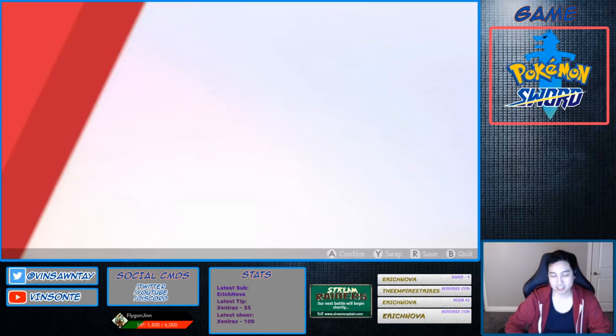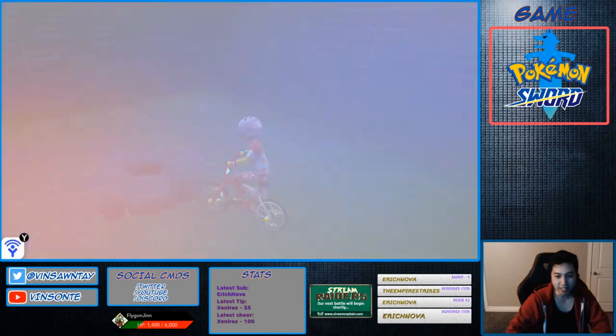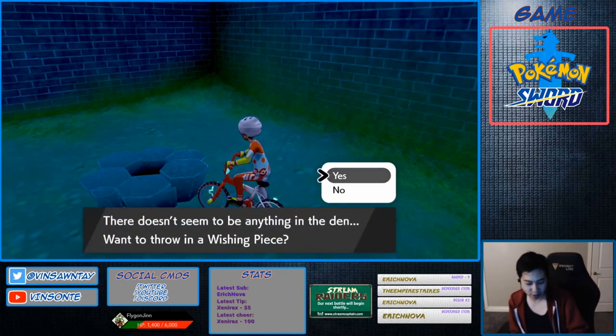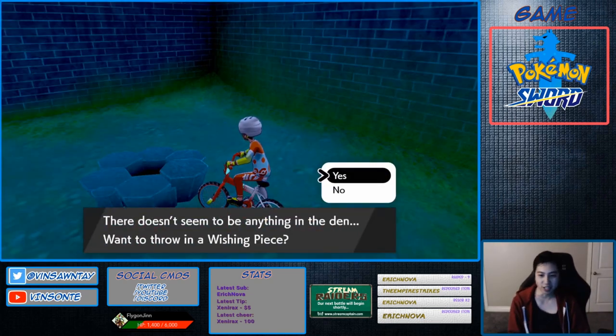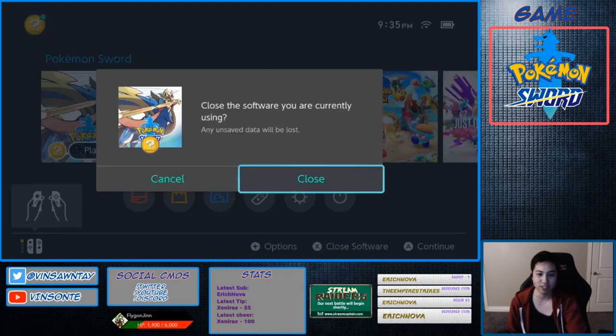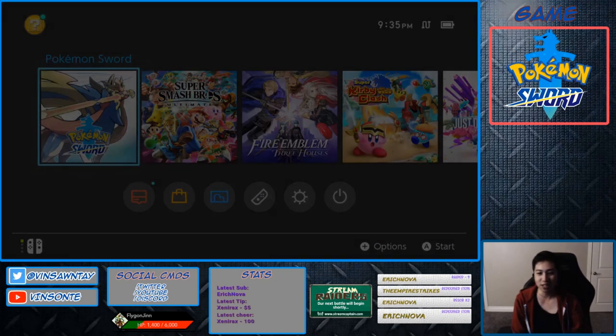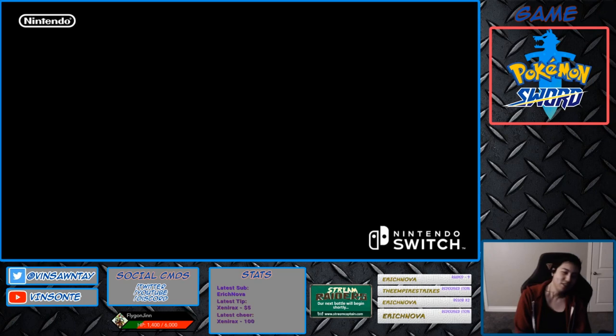We're gonna save here. You want to do the trick where you put in a wishing piece and aim for a purple beam. You do that right after you hit the save button, but you do save beforehand like I just did. Then click yes, press home, and if it's red you just do a soft reset. Keep doing this until you get a purple raid.